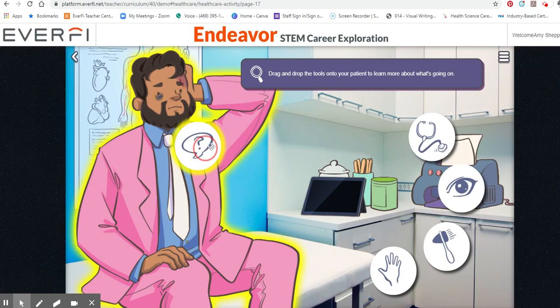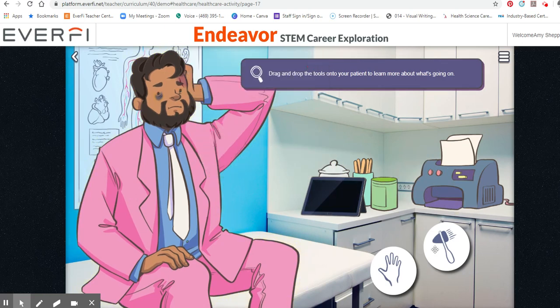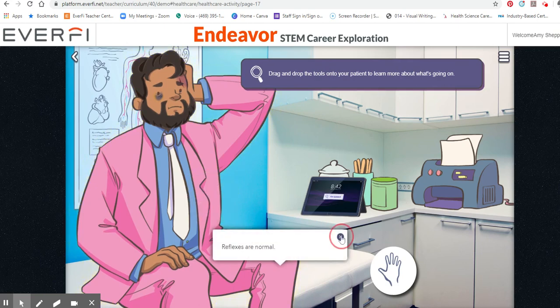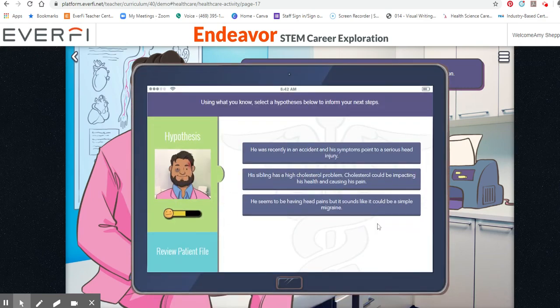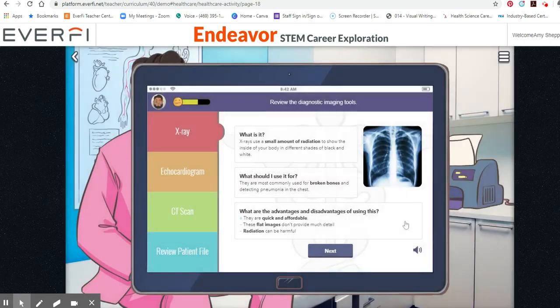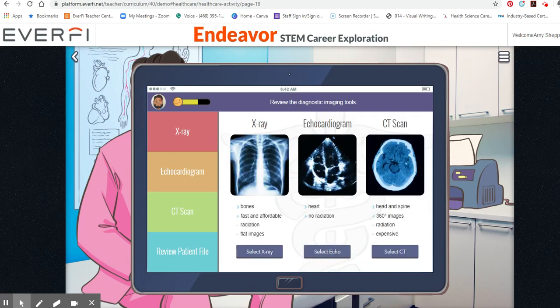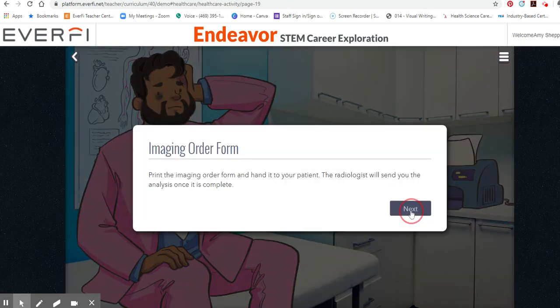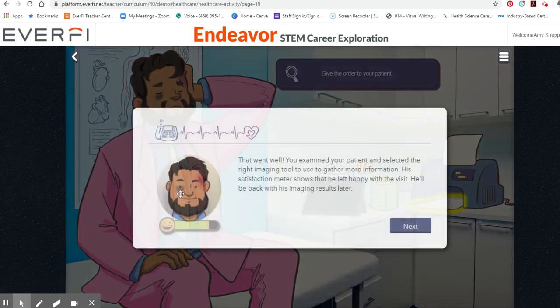Drag and drop the tools onto your patient to learn more. You feel a small line. Using what you know, select the hypothesis below to inform your next steps. Great — now it's time to select which diagnosis. That went well.